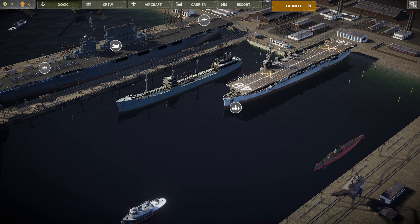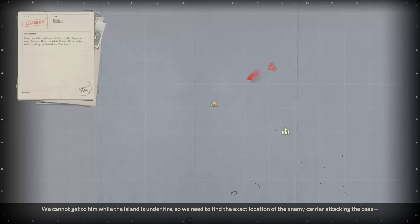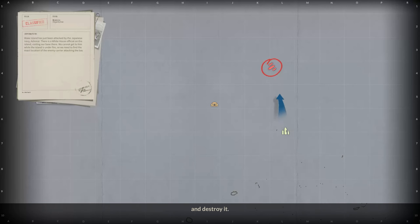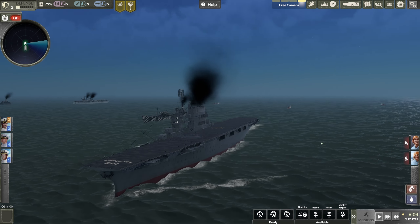Wake Island has just been attacked by the Japanese Navy. There's a White House official on the island visiting our base. We cannot get to him while the island is under fire, so we need to find the exact location of the enemy carrier attacking the base and destroy it. Once that's dealt with, we'll have a short window to carry out the rescue. We must launch a rescue mission to the base where our men will take the VIP on board for a safe return to our carrier.